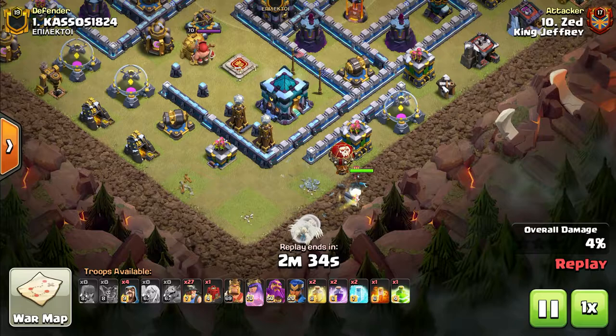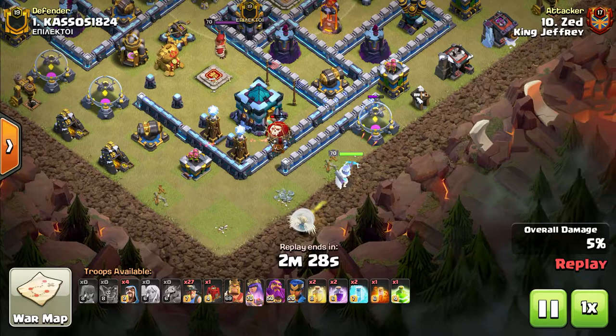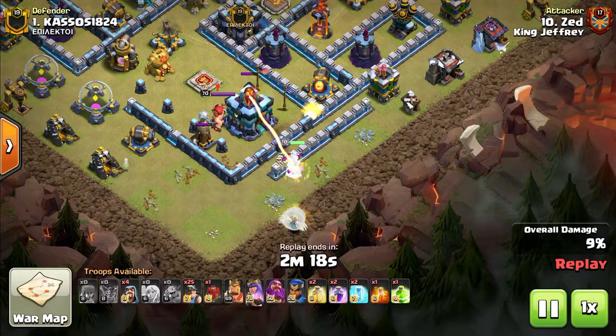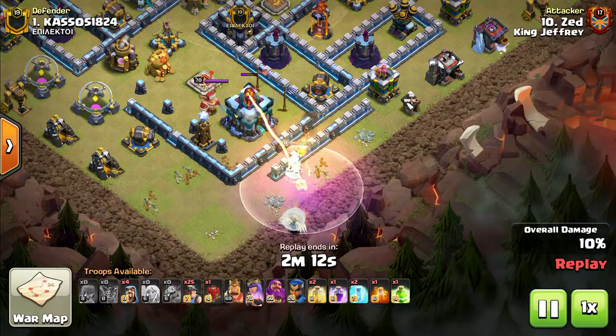Starting with Zed going in on their number one with Queen Charge Miner, a very popular strategy at the moment. He starts the Queen Walk down by the Town Hall — very basic stuff. A Baby Dragon was used to funnel but got taken down by Teslas early, so he sends in a few Miners to make sure that Archer Tower goes down so the Queen will go up. A few Skellies are going to slow her down, but with just the healers healing her and the Town Hall and a Cannon, she'll be fine. He's going to Rage through it just to make sure he's all right.